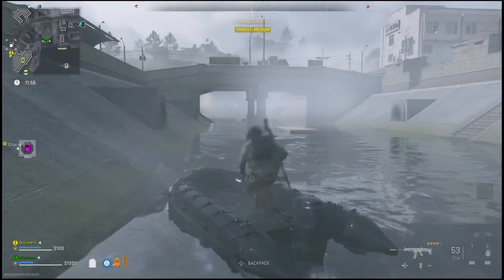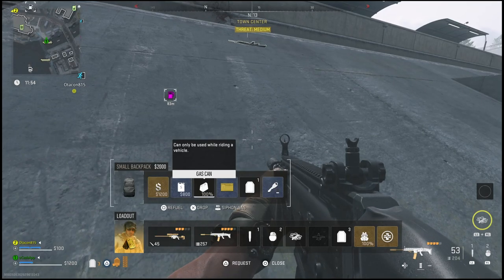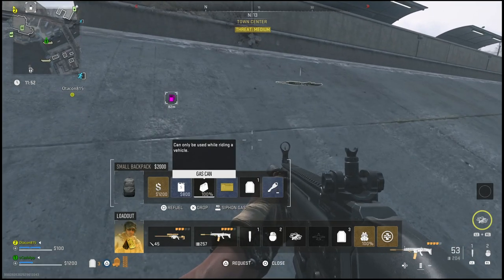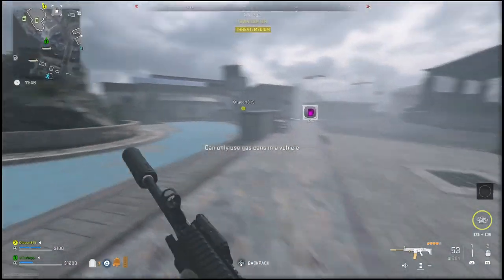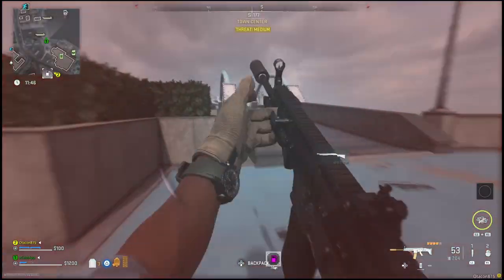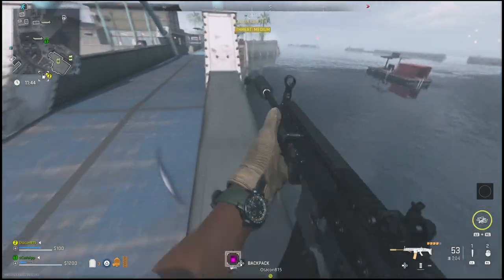If for some reason it's not letting you siphon because it says the gas can is already full, all you'll have to do is simply put some gas into the vehicle. If the vehicle is full on gas as well, just drain a little bit of the gas out so there will be room for gas to go in from the can.